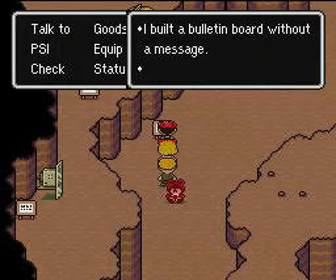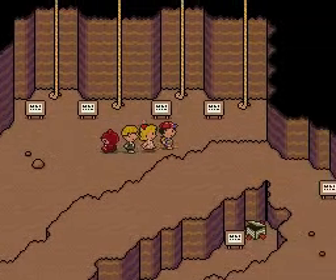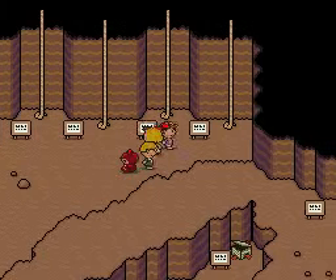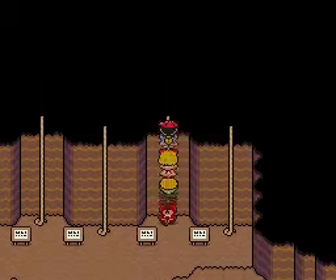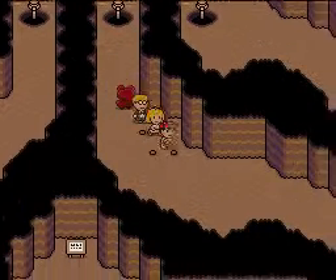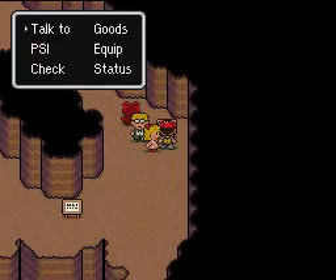I built a bulletin board without a message — Brick Road. Great for you. The grass is always greener on the other side, I wonder why that is. I forgot which rope you want to take; it's been a while since I got to this part. I think it was this one. On the strategy guide there's a little map that tells you.